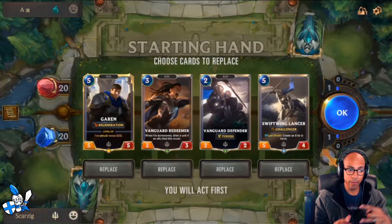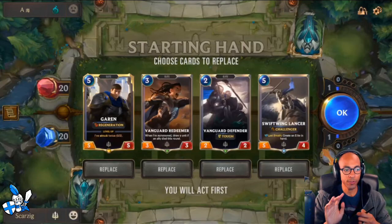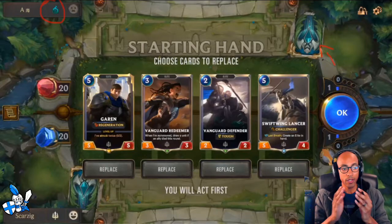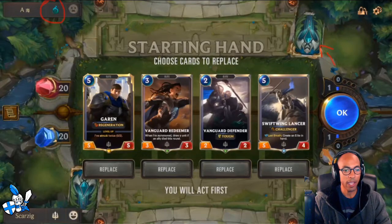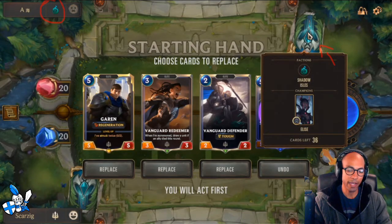Unfortunately, with this particular game, I did miss the intro. It's important to note that my opponent is running Mono Shadow Isles against our Mono Demacia deck, and they do have Elise in here. I hovered that a little bit later in the recording, but just as a heads up for when you're figuring out your mulligan. As usual, please pause the video here, see what you feel like you'd want to mulligan out of this starting hand, and I'll go more into the decisions I make right off the bat.